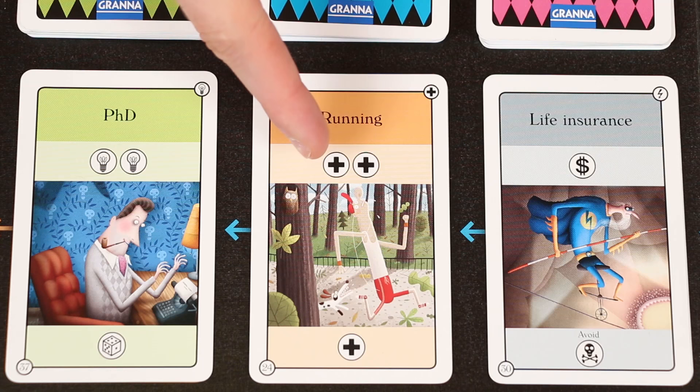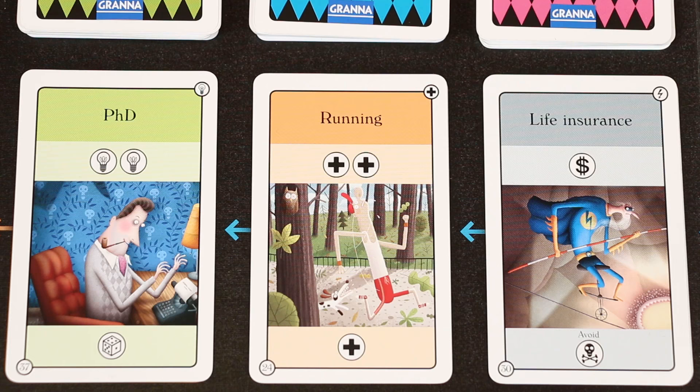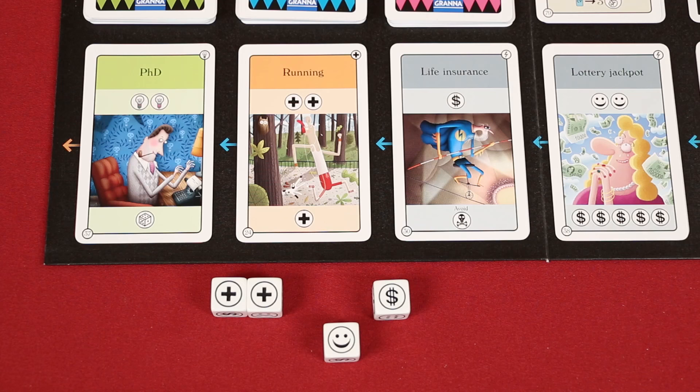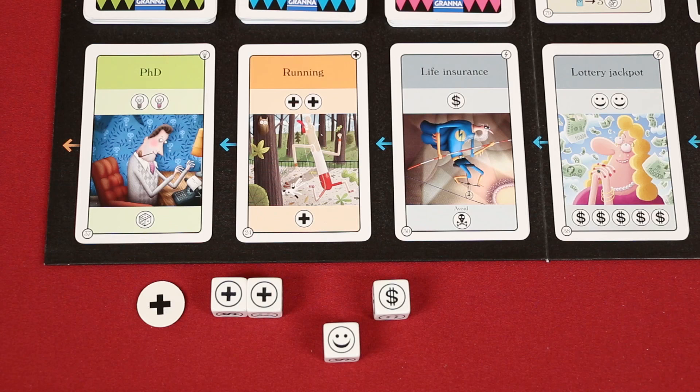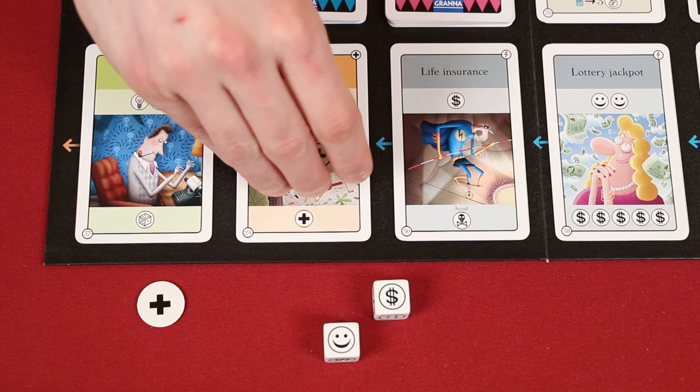These cards have a cost shown below the name, as well as a benefit that they will provide to you on future turns. You may only buy up to two cards each turn. As an example, if I were to spend two health in order to buy running, I would start my next turn with a bonus health symbol, which I can spend on future turns. Bonuses are tracked using these tokens, which you will collect at the end of your turn. Once a symbol has been spent, it cannot be used again that turn, so when deciding which cards you wish to buy, it's a good idea to place your dice and tokens next to the card.